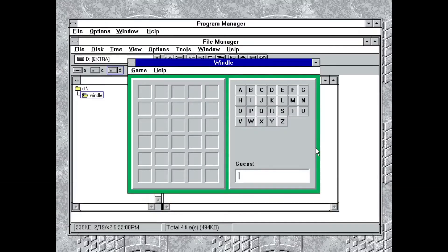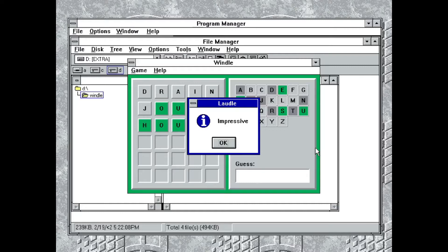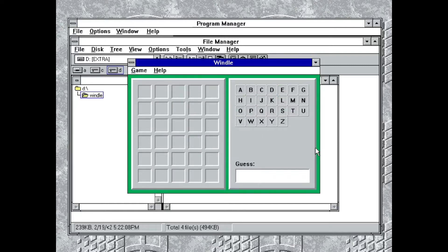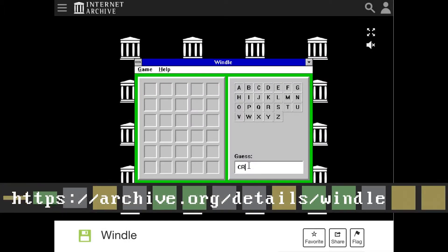This is maybe the gold standard for Wordle on Windows 3.1, and I'm saying that mainly because of the look and feel of the UI. Don't the 3D beveled edges just scream early Windows? This game was written in Delphi, which is a Pascal-ish language, but it's native code calling native Windows APIs so it feels right at home in Windows 3.1. If you want to try it out but you don't have Windows, it does run under Wine and even ArcaOS, and you can play it in your browser at the Internet Archive.